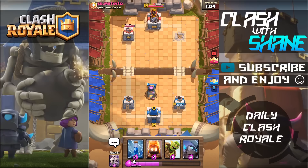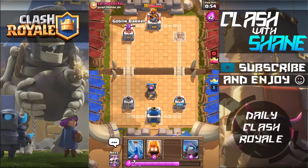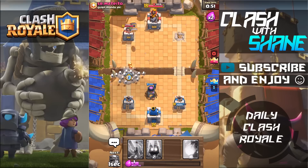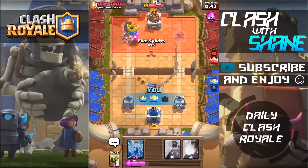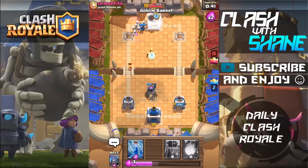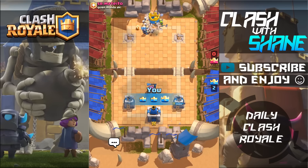Honestly guys, if you're using a rocket cycle deck, I wouldn't suggest just rocketing a tower by itself. Always try and get value for it — always try and hit a building. Let's go ahead and Goblin Barrel and Super Combo right here. The reason he lost that push was because he rocketed the tower by itself and I just counter-pushed immediately. Getting the three crown in a couple seconds — Towers down, three crown victory!